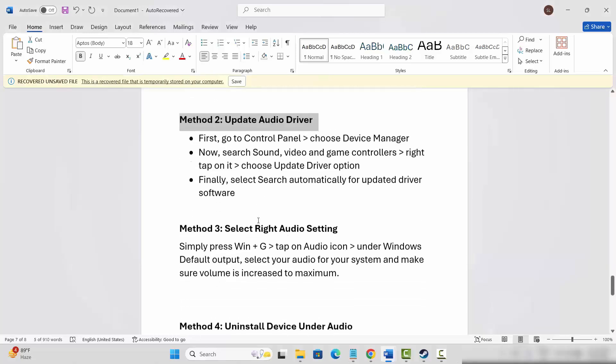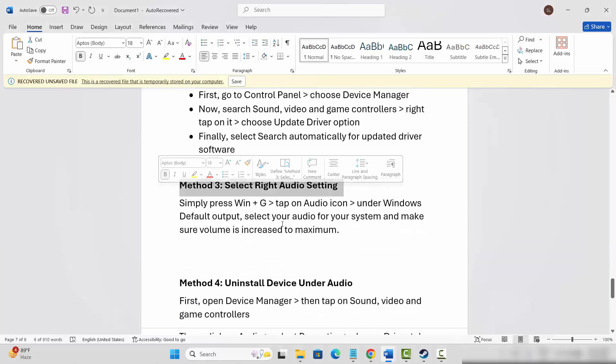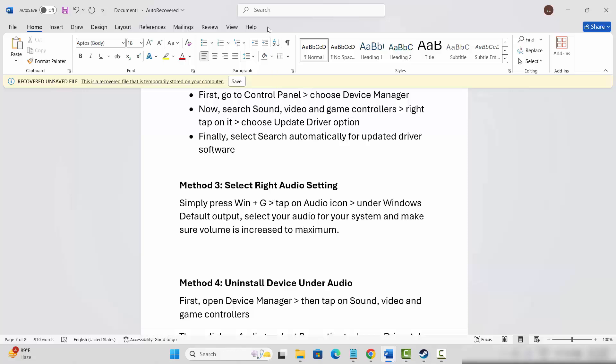If not, the next step is to select the correct audio settings. Press Windows + G, then click on the Audio option. Select Windows Default Output for your speakers and make sure your sound bar is set to 100%. If not, set it to 100%. Also go below and check other sounds on your system and set those sound bars to 100% as well, then check if the problem is resolved.